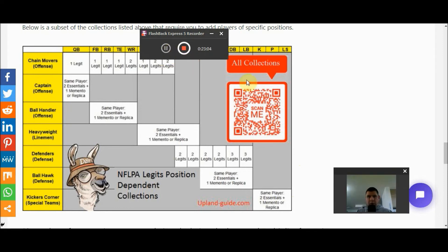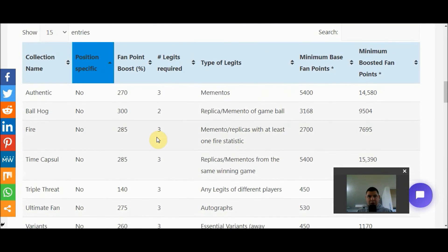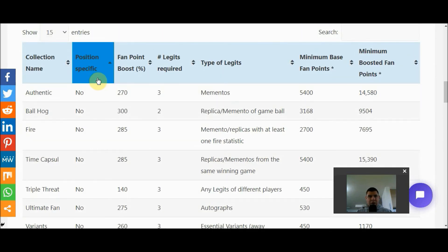This table covers only half of the collections. If we scroll up, we can see the complete list of all collections, including the ones just covered, which describes the type of legits required, the number needed, the fan point boost you receive, and whether they are position-specific. 'Yes' means they appear in the position table below, and 'No' means they are not related to specific positions — and those are the ones I'll explain in this next section.